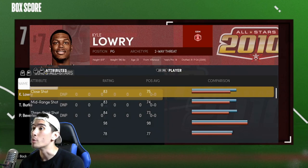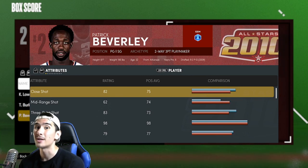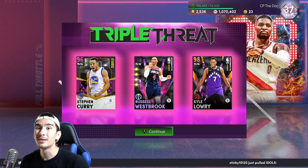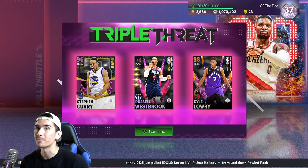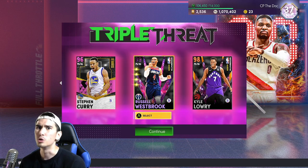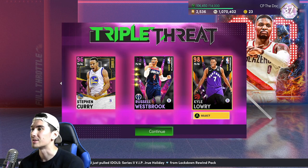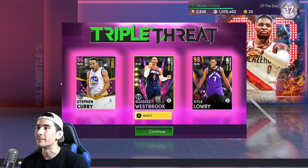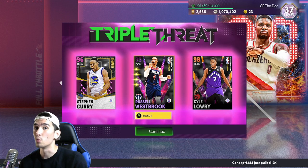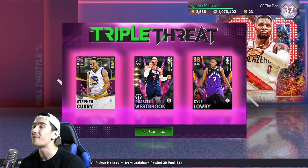This is the game you want, because the competition on the other team is so bad. On the other team we have Ruby Kyle Lowry who's 6 feet tall, Emerald Trey Burke who's also 6 feet tall, and Sapphire Patrick Beverly at 6'1". So not only is Russell taller than every player on the other team, but he's easily the most athletic player on the court. Russ is guarding Beverly, while Steph Curry and Kyle Lowry can both help Westbrook get assists by hitting wide open threes. Let's jump into this game and I'll show you guys how easy it is to get a triple-double.